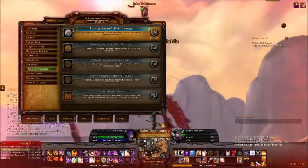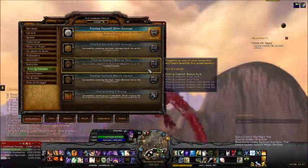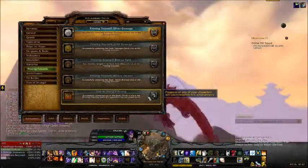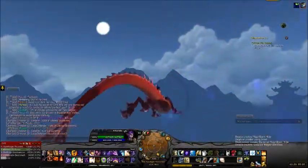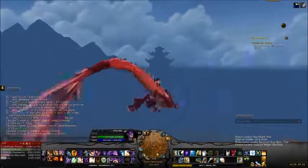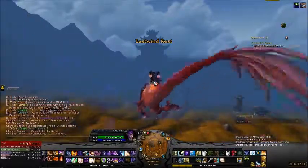Today we are working on the Proving Grounds. I'm going to give you a brief run-through on how they all work. As you can see, I've done two of the damage ones — Bronze and Silver — and I haven't touched any of the other achievements yet. There's a full set for damage, tank, and healer. There's also one for doing it from a different spec than the one you are — so if you're damage you can queue as healer or tank. It takes whatever spec you're currently specced as.